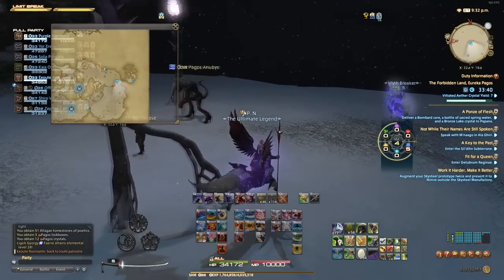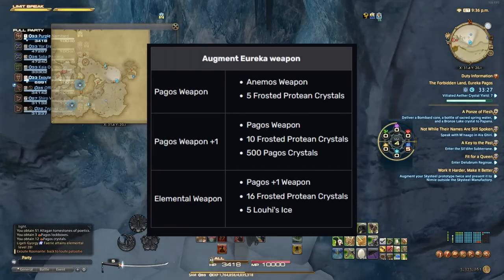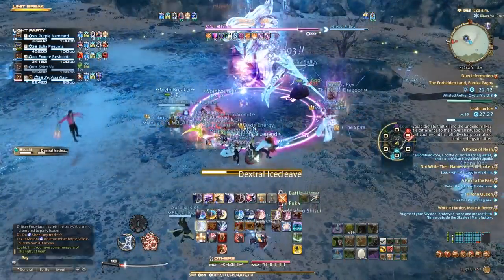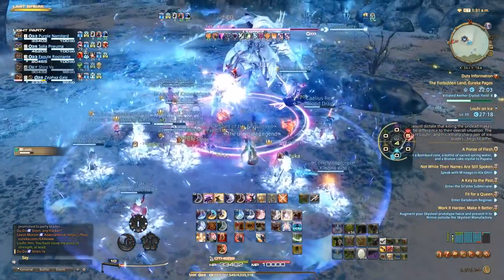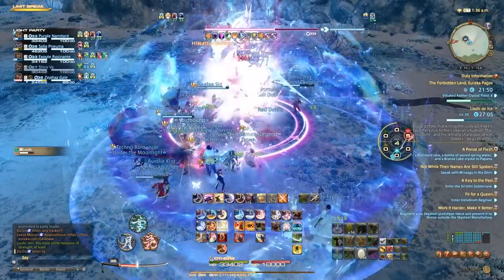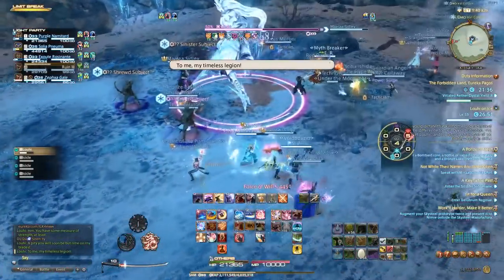Thankfully, they learned their lessons going into Pyros and Hydatos because you never have to do this again. In terms of getting the relic, it's pretty much the same process as Animos but with extra steps — you need frosted protean crystals from the forge, Pagos crystals from fates, and at the very end, Louie Ice from the Louie boss, which is a level 35 NM. Make sure you're at least level 34 to get rewards from it. My advice: if Pagos looks like dog shit — because it is — just blow through it as fast as you can. You can probably finish all of Pagos within about 12 hours of gameplay, and Eureka gets so much better from here.